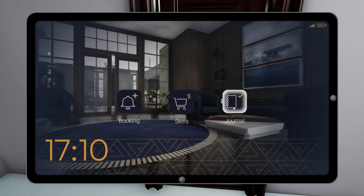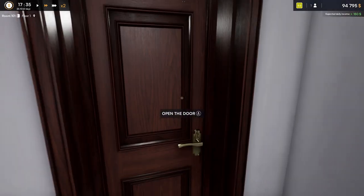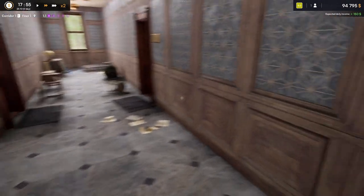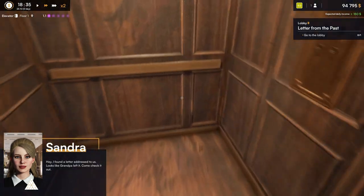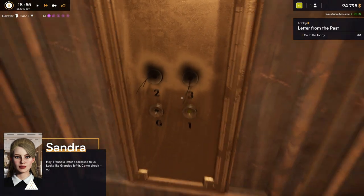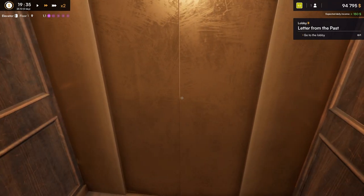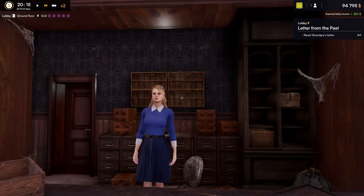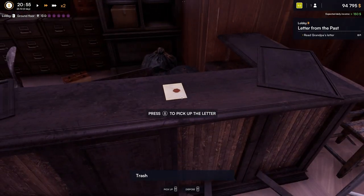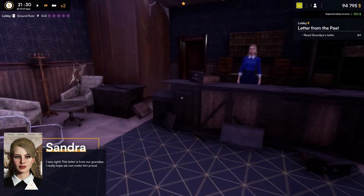Alright, so we can go out now. We're going to end the day in Hotel Renovator. Let's check out the letter real quick. So we're getting $150 a day. I like the way she just popped in. Letters right here. This letter really is from our grandpa — I really hope we can make him proud.